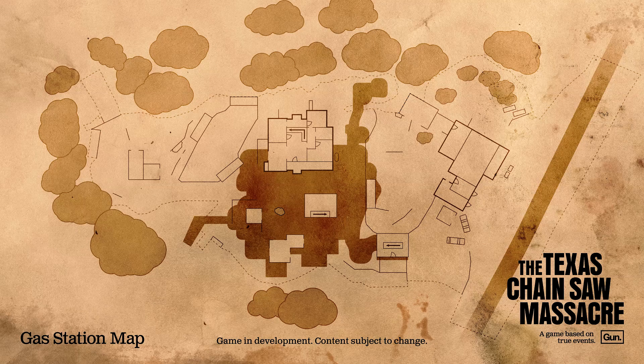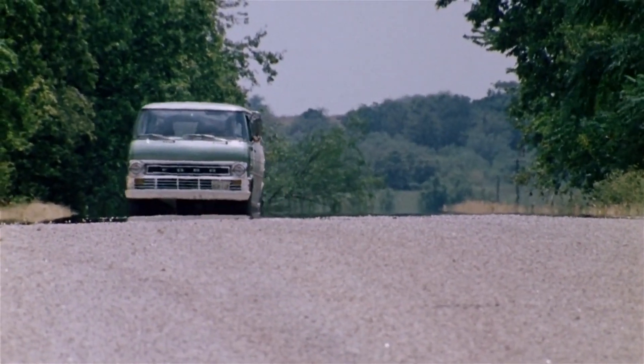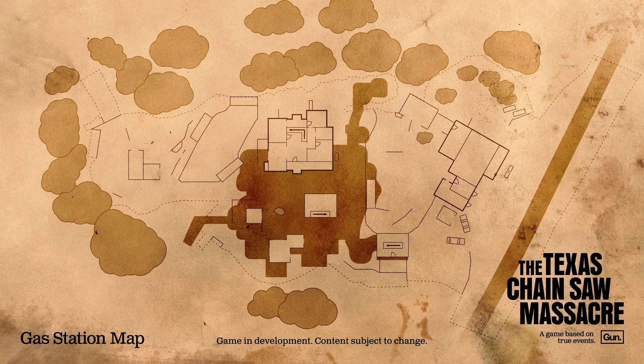A cool way to sneak the van in would be to have it driving by during the night or during the day — the survivors from the actual movie just happened to be driving by the gas station. Like, various cars passing by but sometimes the van passes by, so whoever owns that van from the original Texas Chain Saw Massacre just happened to drive by at that time. Either on the family map or this map is where we might see Maria Flores's car broke down.